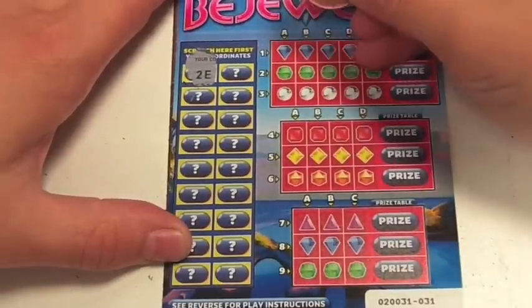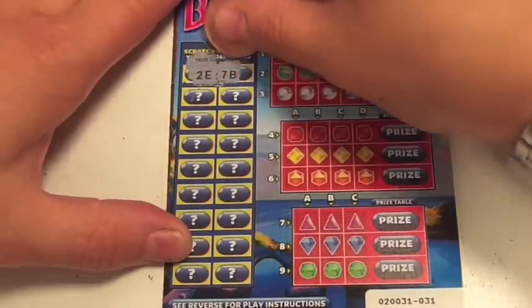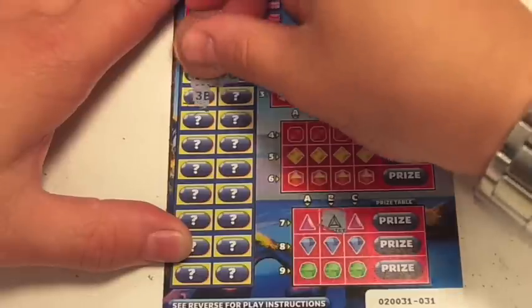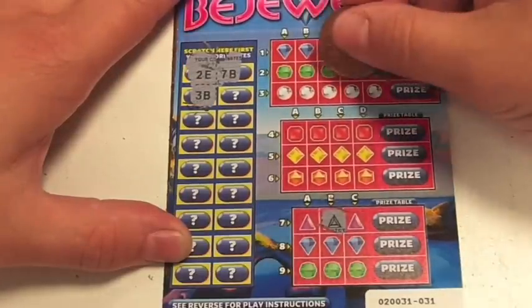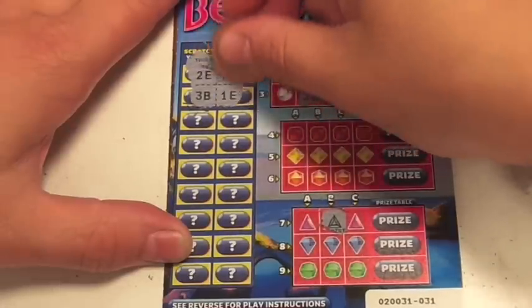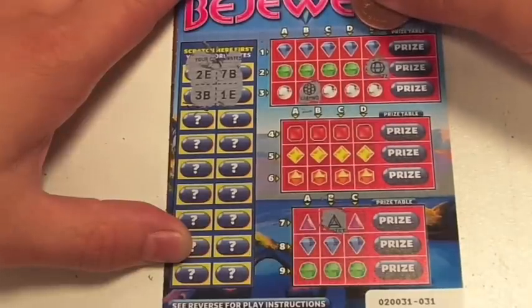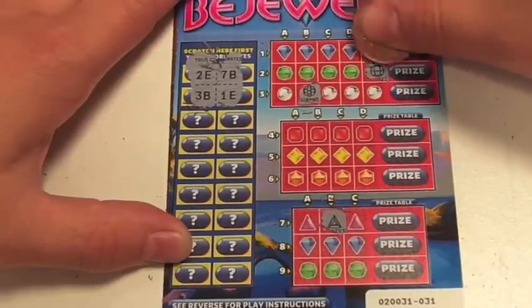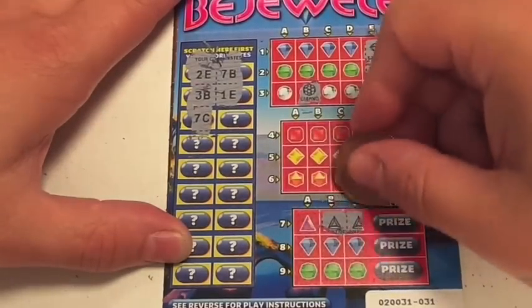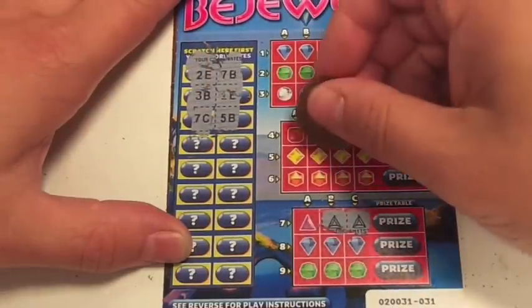First one is 2E. Next one is 7B. Next one is 3B. Next one is 1E. Next one is 2E. Next one is 7C. Next one is 5B.